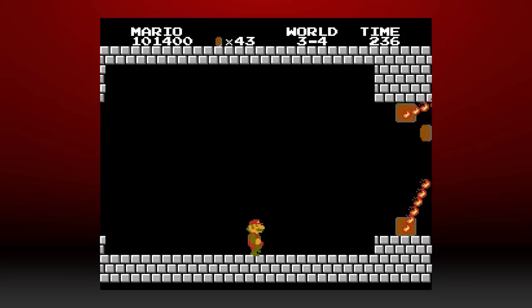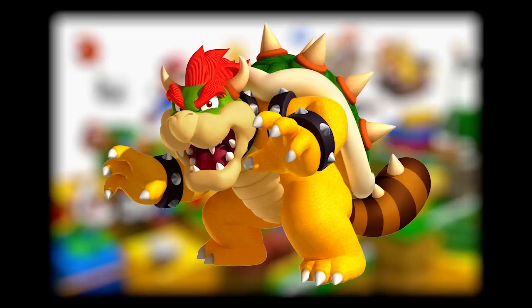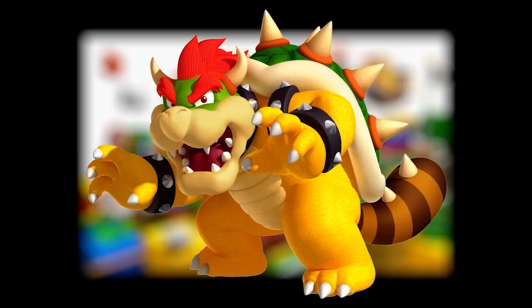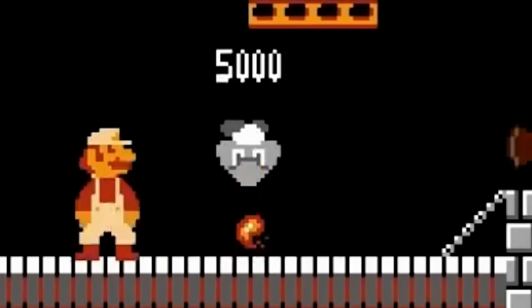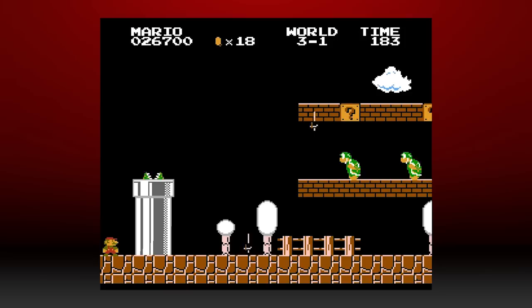One detail that a lot of people overlook is that the Bowsers in the castles of World 1-7 are just common enemies disguised as Bowser. You can reveal the disguise by killing Bowser with fireballs. These enemies are identified as False Bowsers, and Super Mario 3D Land for the 3DS features similarly disguised enemies pretending to be their leader using a raccoon leaf, in reference to the first NES Super Mario Bros. In order of appearance from Castle 1-7, the False Bowsers are a Goomba, a Green Koopa Trooper, a Buzzy Beetle, a Spiney, a Lakitu, a Blooper, and finally a Hammer Brother in disguise.